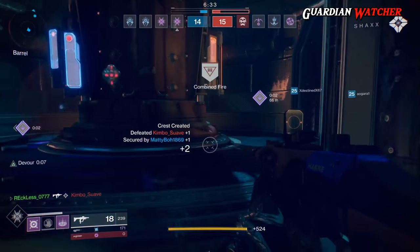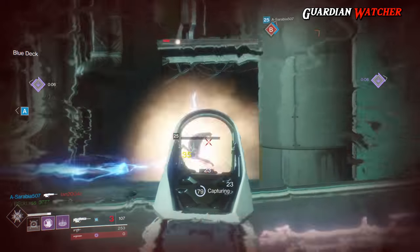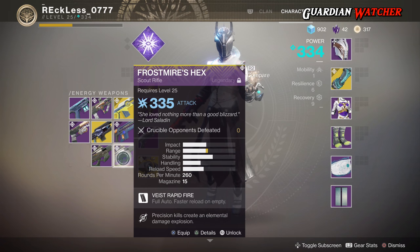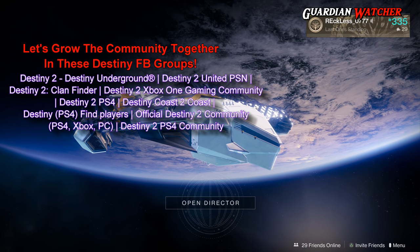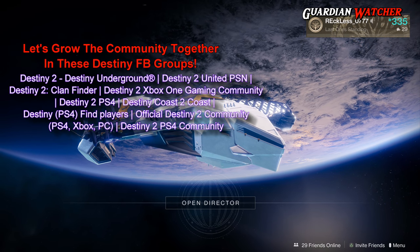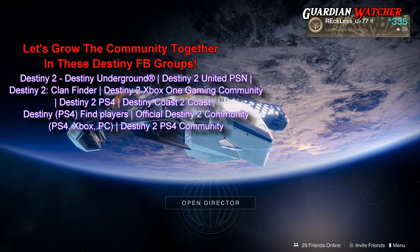Regardless, go ahead and use this weapon if you haven't already, because on Tuesday February 13th, the Crimson Days event will go live, and this will definitely be a good weapon to use in Crimson Doubles. Let me know in the comments what you think of the Iron Banner Scout Rifle Frostmire's Hex — is it something you'd give a try, or is it just sitting in your vault? If you enjoyed this video, feel free to watch these other two Destiny videos. Leave a like, share them, and come back for more. Thank you for watching, and remember: less guns doesn't mean less crime. See you next time.